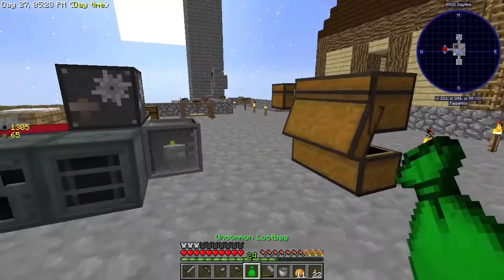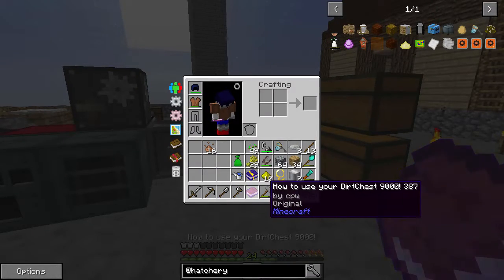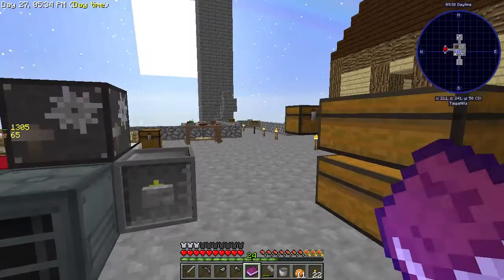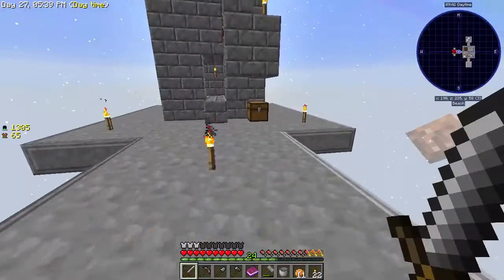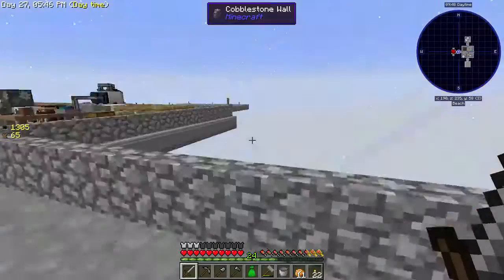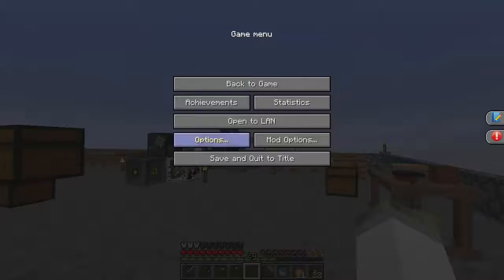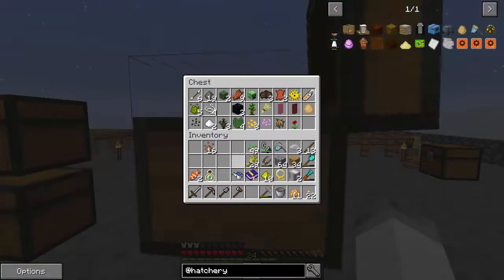I also got an uncommon loot bag and a dirt chest 9000 by CPW, which just says: Welcome, Usage, Warranty, Dirt Chest. That's literally all it says — I got that from a drop. We got an uncommon loot bag from killing some mobs and we have gold, experience, and clownfish. Not terrible I guess, but not useful either.